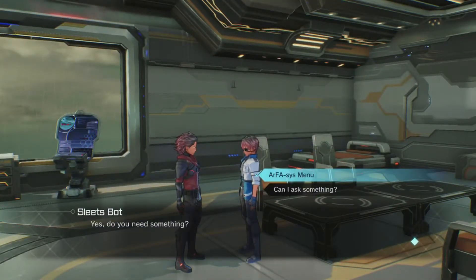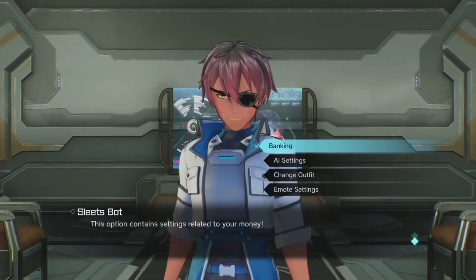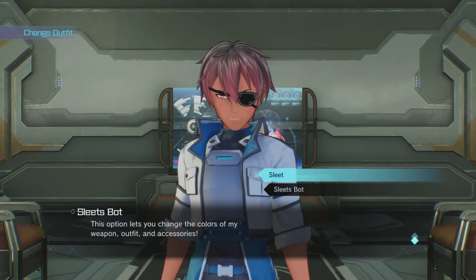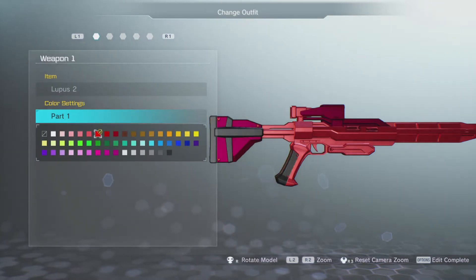He's going to have a menu that you can go to, which is called the ARFFA-SYS menu. Then you want to go down to 'Change Outfit,' go to yourself, and once you've done that he's going to bring up a color menu — basically your weapons, your suit.